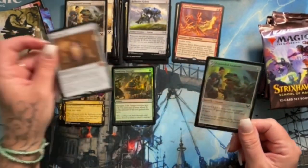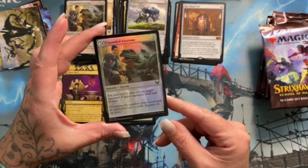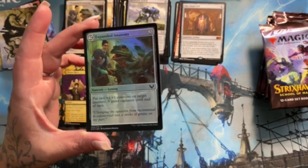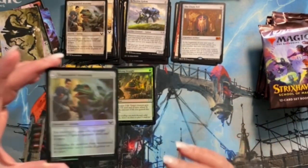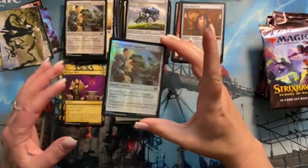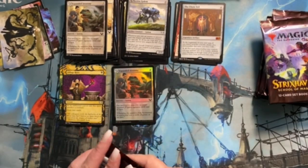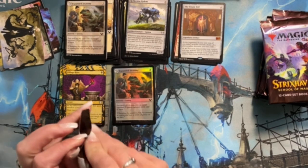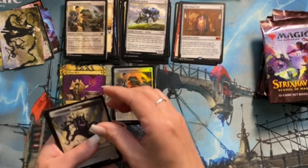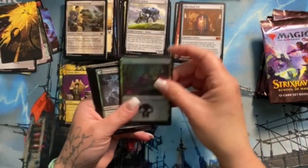I guess it's just the list cards — I didn't know they were doing it with every set for set boosters. We got The Chain Veil! Expanded Anatomy is a common but it is colorless and it has a nice foil look to it. An Inkling token which looks neat, an art card, and a foil Swamp.